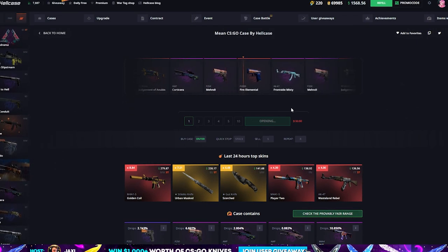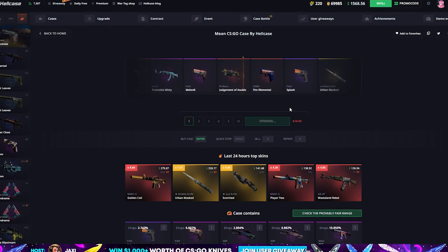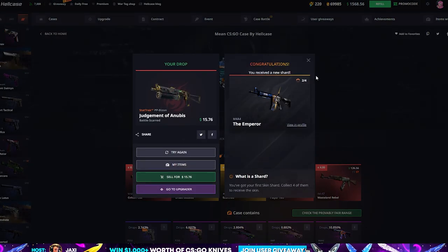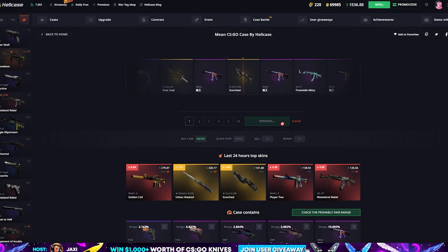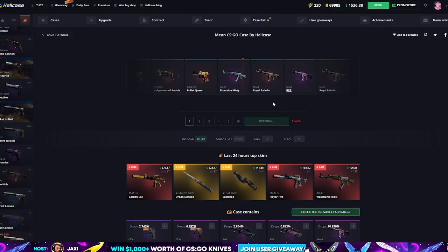The case itself is really nice and it's on discount right now, so why not invest a little bit into it and try to get some shards and some skins. Starting off not so good, but that's only one case and we're gonna open a bunch of them anyway. Let's see — a little Frontside Misty, that could be profit if it's a good condition.